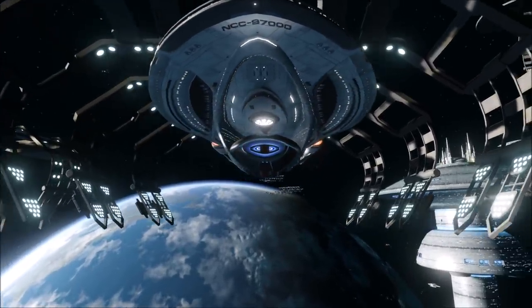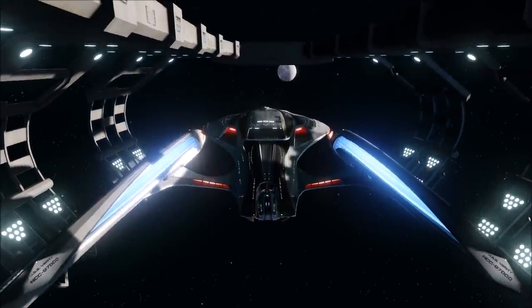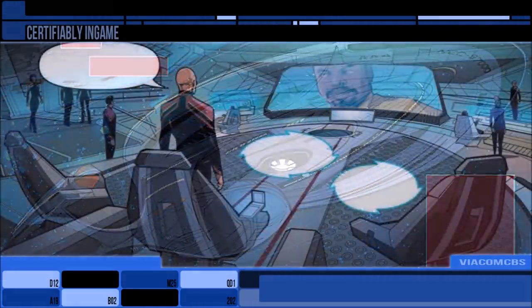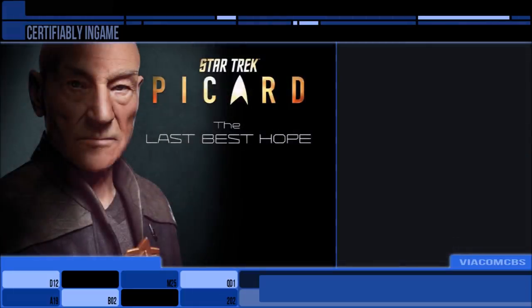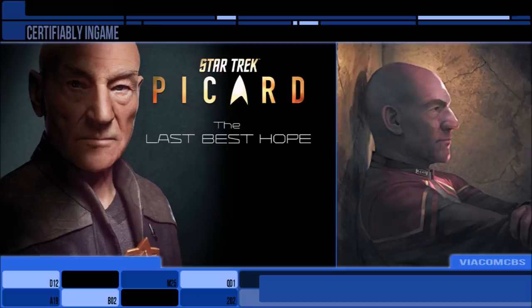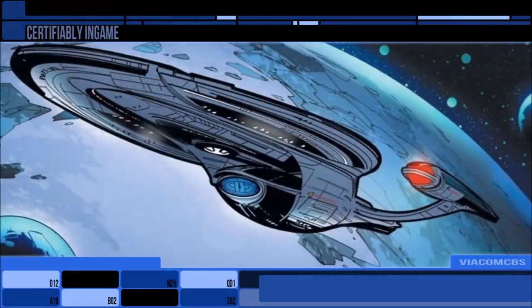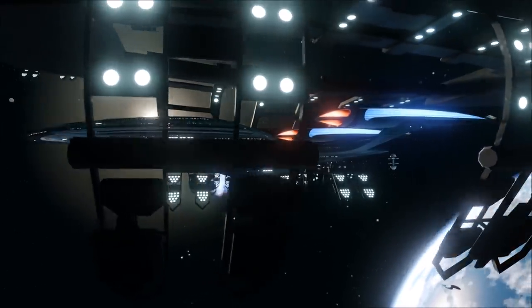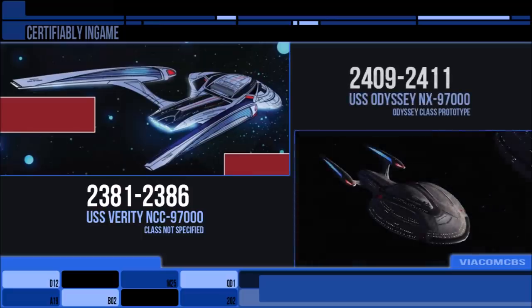The Odyssey class originates from Star Trek Online, set in the year 2409-11, but recently we have seen an earlier iteration appear in the Star Trek Picard prequel comic and books — the USS Verity. While the books do not mention the Verity's registration or class, the comic set in 2385 reveals it to be an Odyssey class under the command of Admiral Picard. Its registry was NCC-9700. The Odyssey vessels, barring special circumstances, have five-digit registries that begin 9-7, so 000 would effectively be the prototype for the class, and Star Trek Online agrees with this, somewhat.